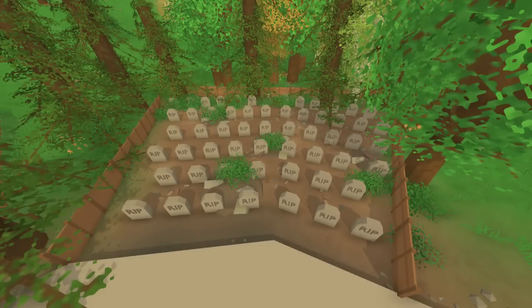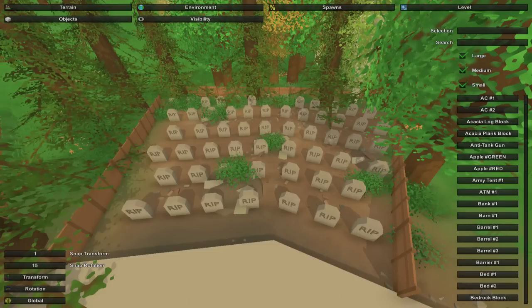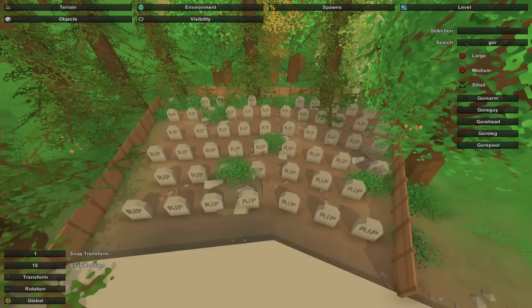Now, it doesn't add very much. We can look right now — you go into the level tab and objects, and I believe it is all in the small category, and they all start with the word 'gore.' So we have an arm that you can put down on the ground, a dead guy, a dead head, a dead leg, or a pool of blood.